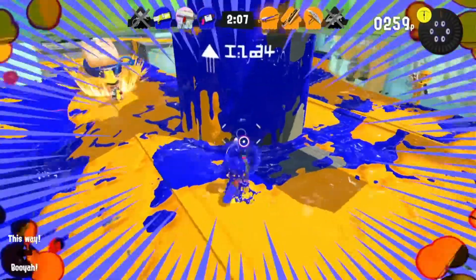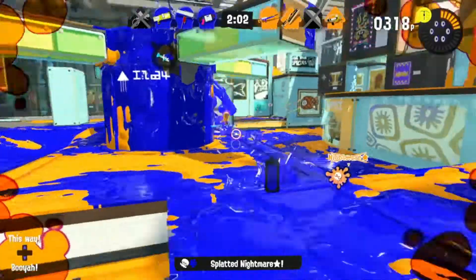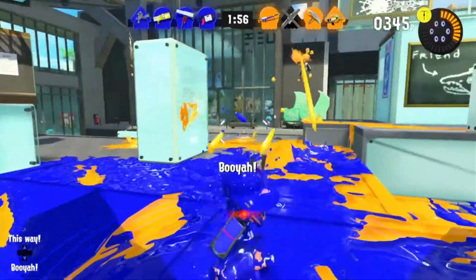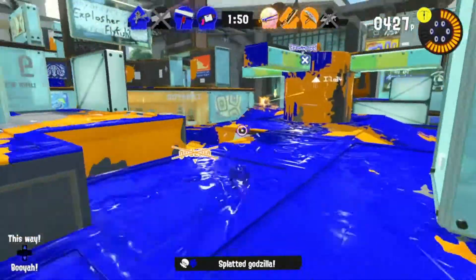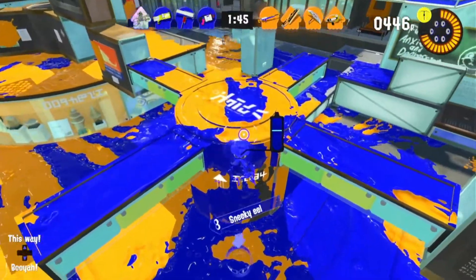In Splat Zones, your job is to cover a lot of the zone, but you have supports for that. For Clam Blitz, let supports help you more, because supports are better at Clam Blitz — unless you're an Ink Brush or Octa Brush. Assault weapons are very useful for Turf War and Rainmaker, but Tower Control, Splat Zones, and Clam Blitz are very support-heavy ranked modes where you can't do much without a team that coordinates well.